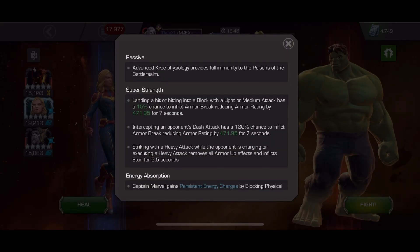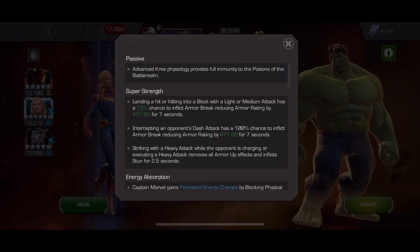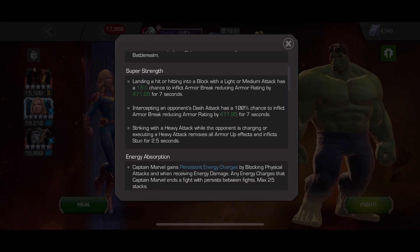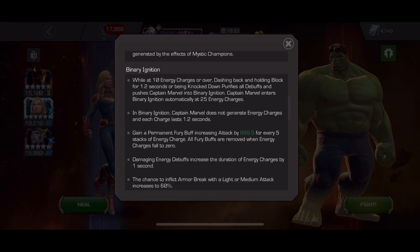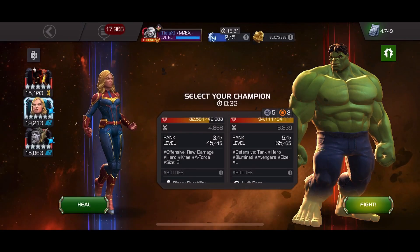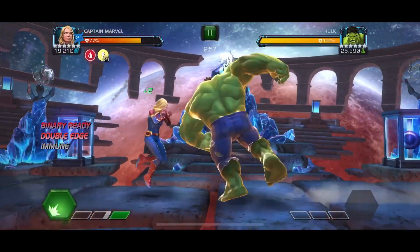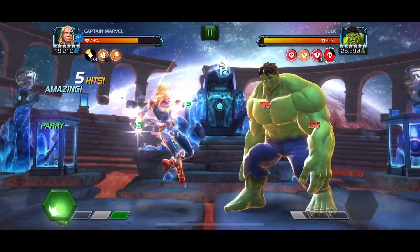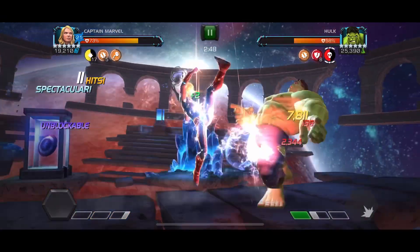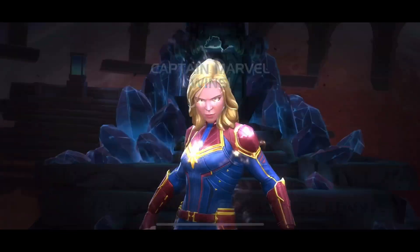This fight is on section two, the lane I'm assigned. Basically they need to have debuffs on them. One of the things she does is armor breaks. When she has her binary ignition active, there's a 60% chance to inflict armor breaks on light and medium attacks. The goal is to get to 25 charges, activate binary, then attack into the champion. I had 21 charges here, and the beautiful thing about using Captain Marvel is that the charges transfer.